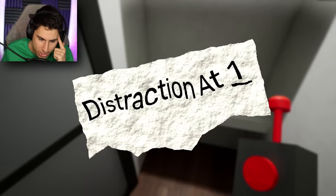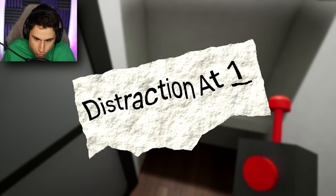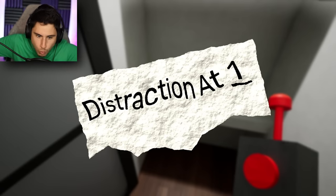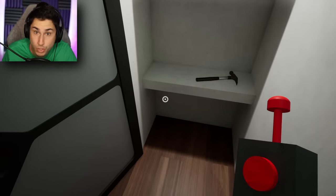I think we have a note and I don't remember what the note says. This is another part of the secrets that we haven't figured out yet. It just says 'distraction at one.' Does that mean at one o'clock? Is there a place in this kindergarten that's like room one? I'm not exactly sure, but you guys are going to have to tell me in the comments - what do you think 'distraction at one' means?